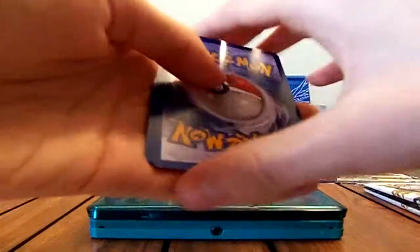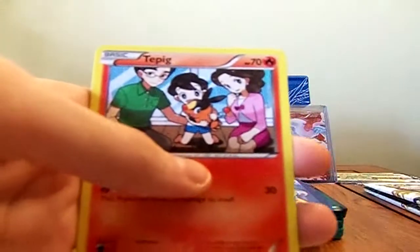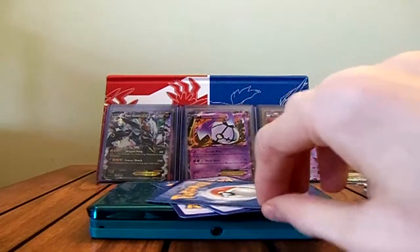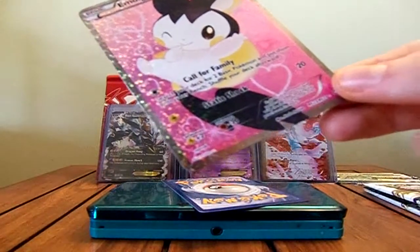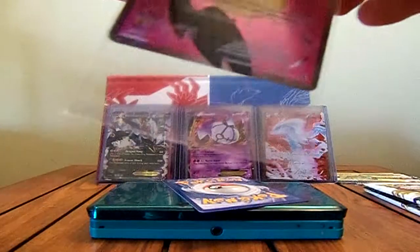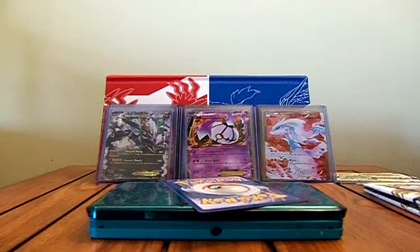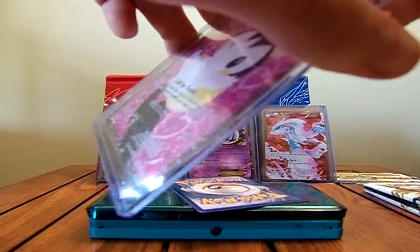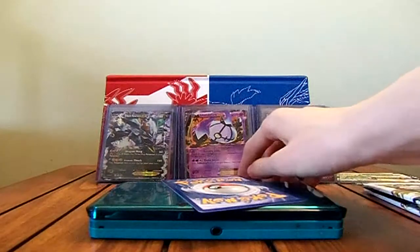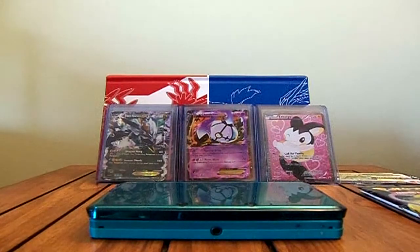Moving on to the next pack. We've got Sewaddle, Tangela, another Tepig, Ralts, Snivy, Charmeleon, and Caitlin Juniper. The Reverse or Holo is a Reverse Minun — that's an Uncommon. The second Radiant Collection card is an Emolga Full Art. I had a feeling I might get one — the Sewaddle had a pinkish background that reminded me of the Emolga Full Art. Getting a lot of duplicate Ultra Rares from Radiant Collection, but I still can't get that regular Meloetta EX. The Rare is a Gallade — I think that's the third one I've pulled.